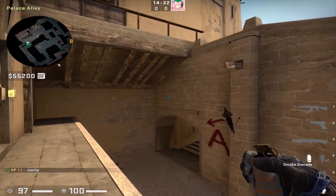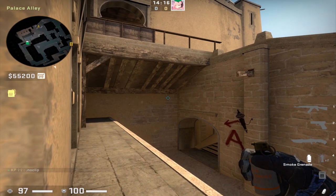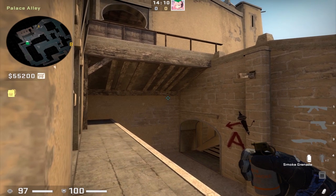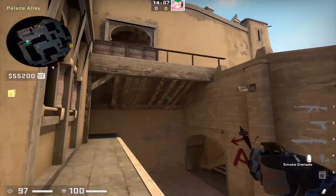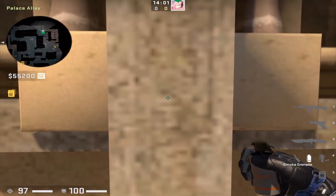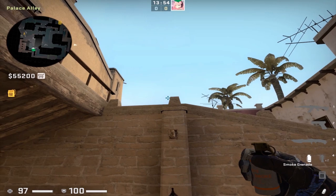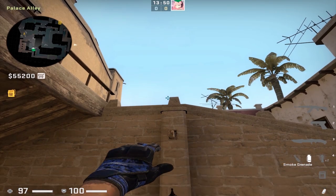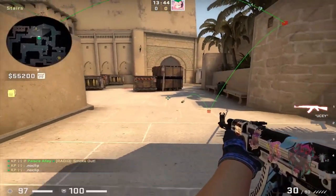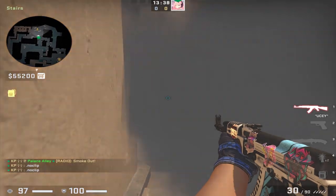The third smoke to complete your A execute is the jungle smoke. Somehow this is one of the most missed smokes in CS:GO, and in pugs people still do not know it. Outside A ramp, find these three lines along the wall, come to the middle line, smack yourself right in the middle of it, turn around, find this trapezoid, and place your crosshair at the top left of the trapezoid — left-click throw. It's the easiest jungle smoke. This one provides a gap on the right side but the left side is pretty much all blocked off.